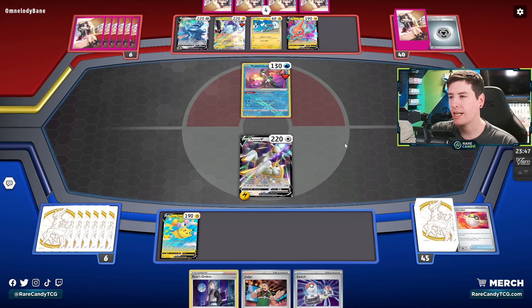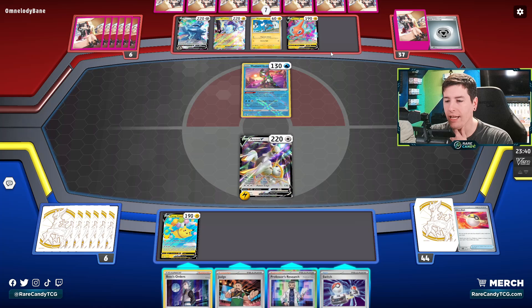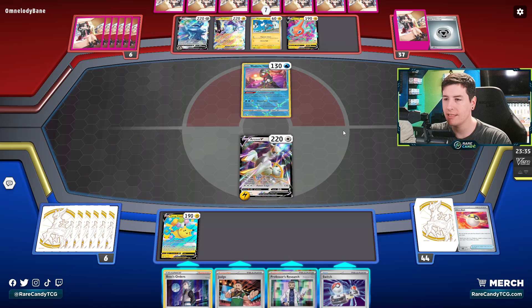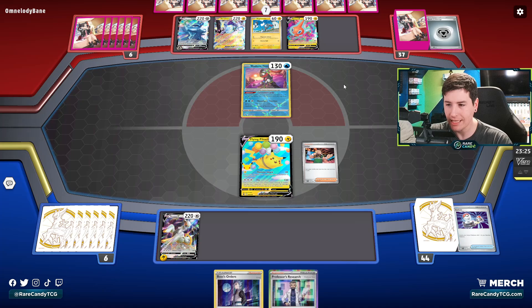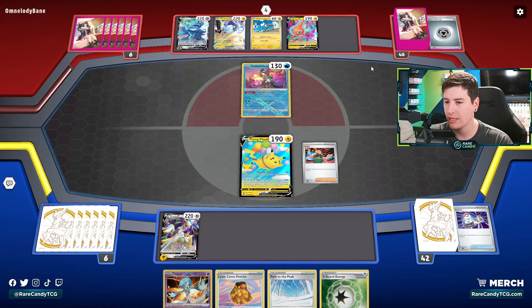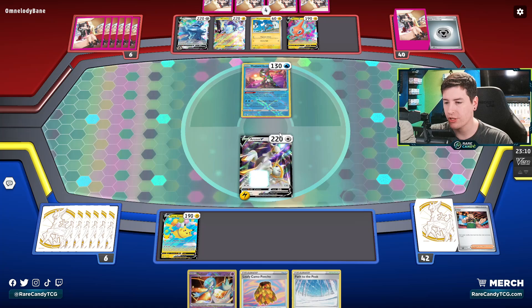The Pokemon we definitely want to set up if possible is Espeon VMAX because they're trying to just stack tons of energy on Dialga. I kind of want to Judge to reset their hand, but at the same time we need a lot of cards. I think we're going to get a little bit greedy with it — I really just want to keep them from getting set up. If they ever get Magnazone in play, it feels bad for us. We need a couple of turns to get set up a little bit better, so hopefully this Judge can stick for at least a turn.